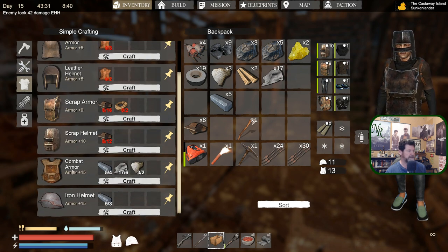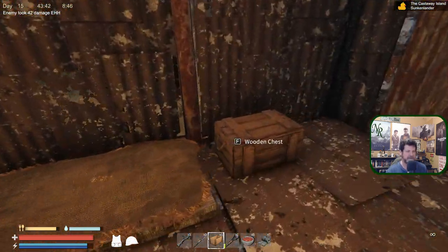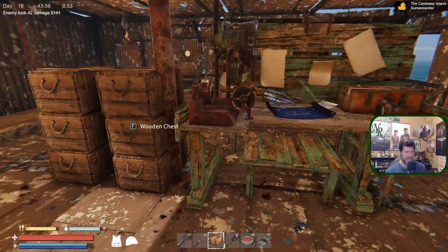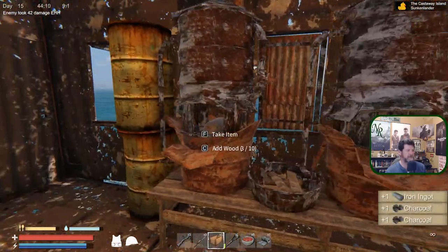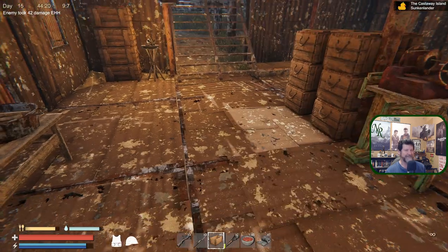We can make our own flares with the sulfur too. The air tank can be nice but let's worry about defending ourselves first. Armor is here — that one I can do right now. 15 armor combat — great. Now you live there and that looks so much better. Please give me a better helmet. Backup armor can go in here so we'll build some backup tools in case we die and lose everything. What's next — leather helmet? Armor 5 versus this armor of 10, I'll stick with what we've got. Iron helmet — okay, we can do that one.